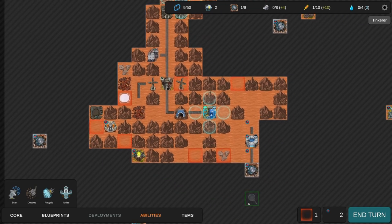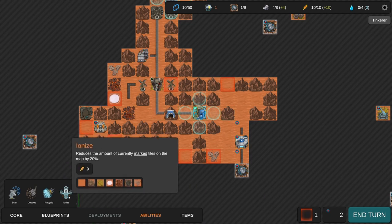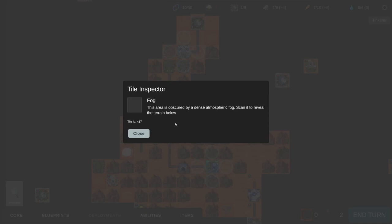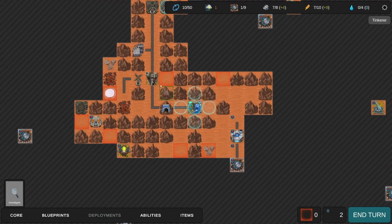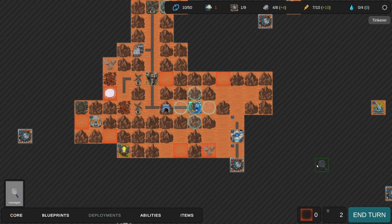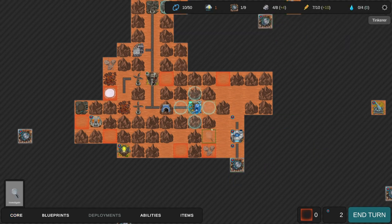We have one more turn before the storm. We could spend nine energy to Ionize again, or use Recycle to recycle this windmill - get the metal back and spend it elsewhere, even rebuild the windmill somewhere else, so we don't have to worry about the storm taking it and costing materials. We're at four materials so I'll probably need to build another tunnel. Let's end the turn - actually, let's use another scan first.